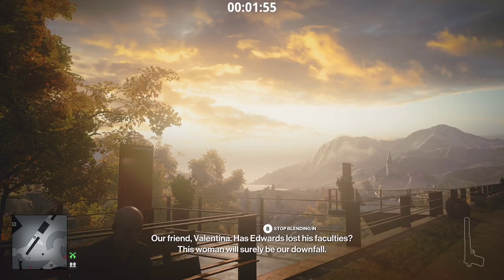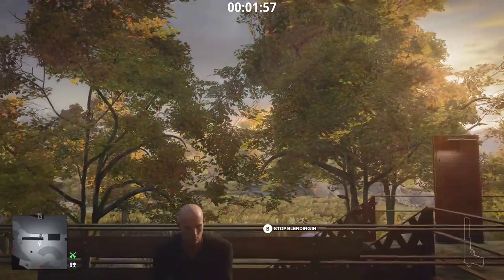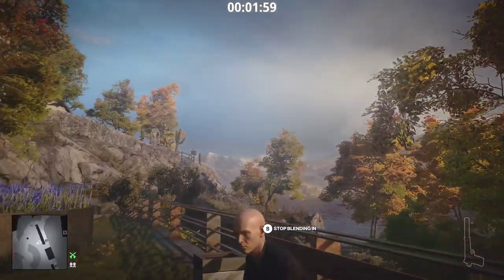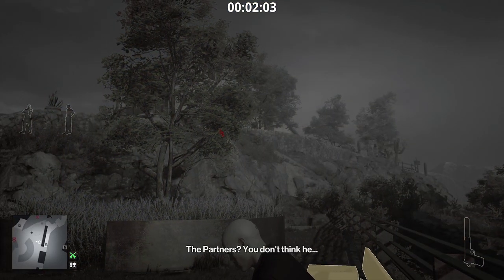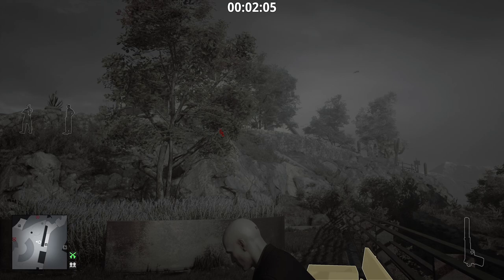As you can see, placing a coin counts exactly as if the player was there, sealing Yates' fate. This applies to just about any proximity trigger in the game — if you can get a coin there, it'll work.